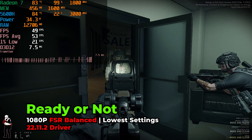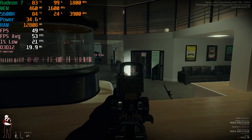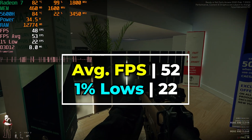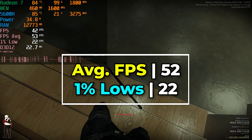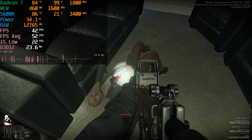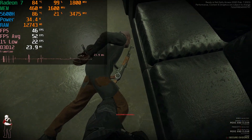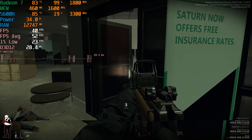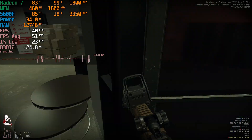I did try turning up FSR to the Balance Preset and this did make a pretty noticeable difference in terms of visual quality. But what ended up happening is we took a pretty major impact in terms of performance, and our 1% lows are now at a range where things really start to feel pretty heavy. If our 1% lows were closer to 30 FPS, I would say the trade-off would be worth it because getting a 52 FPS average does not feel that bad. But it's those dips all the way down to 23 that really drag this down. Visually the uplift is noticeable enough that it's worthwhile, especially because enemies at a distance are a lot easier to actually see.